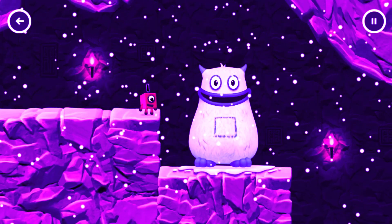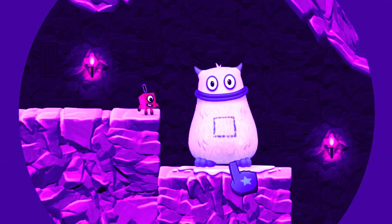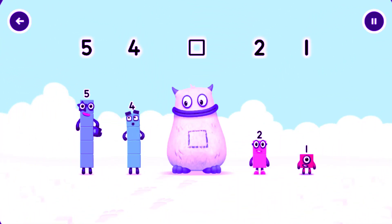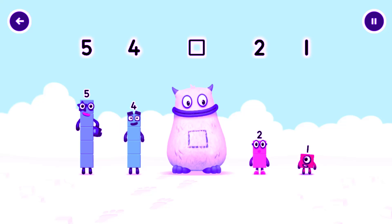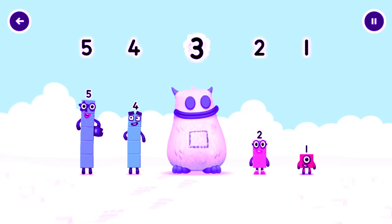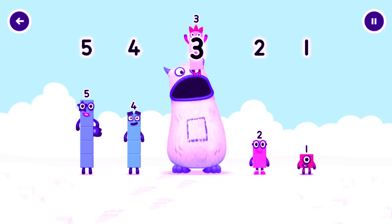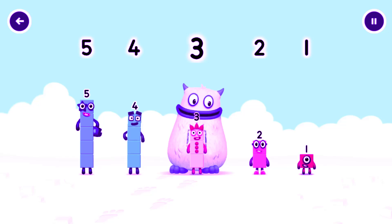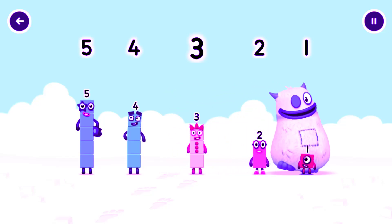Yum yum! Here comes Big Tum! Find the missing number to reveal who's inside Big Tum's tum. 5, 4, yum, 2, 1, yum yum. Who's in my tum? You solved it! Wee! Was in my tum! Yum yum, well done!